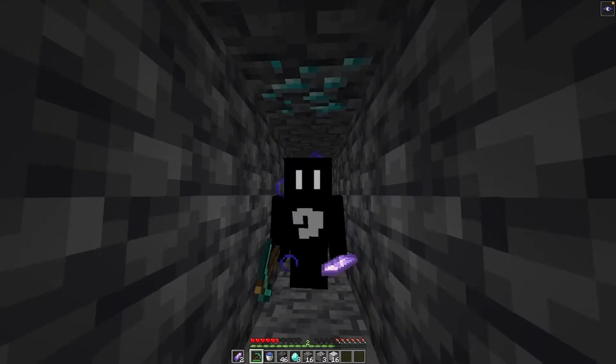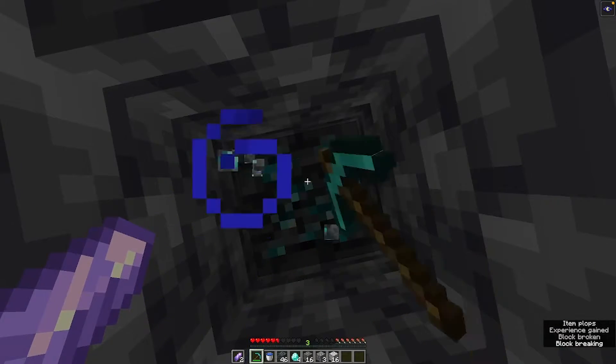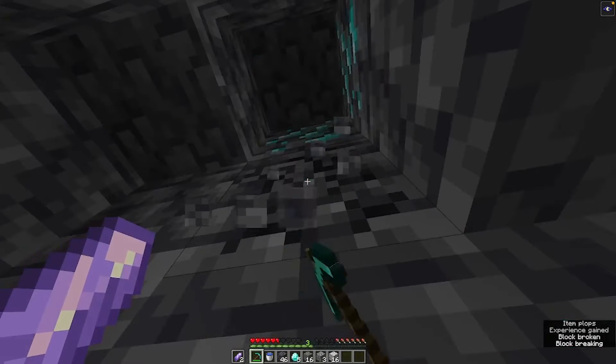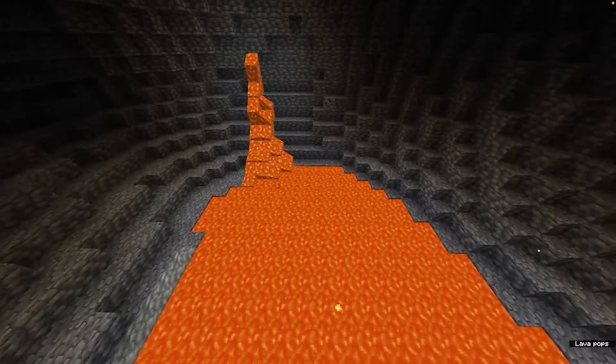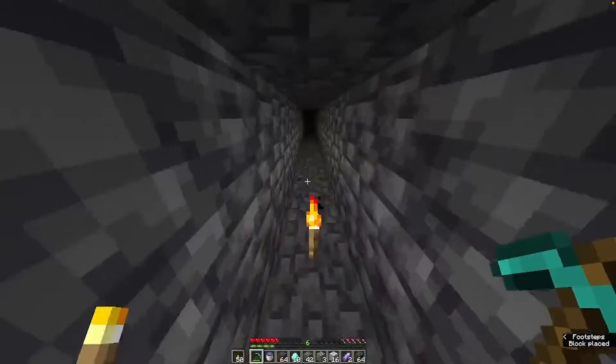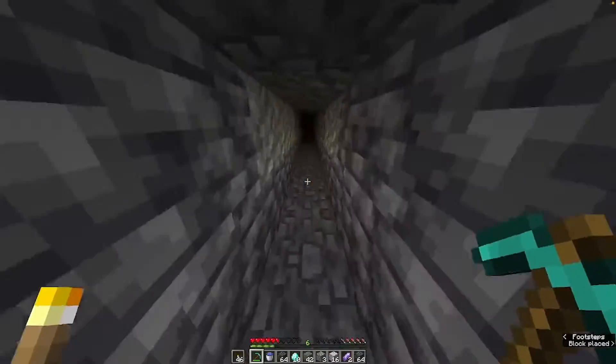In order to find more diamonds, you should use methods like strip mining in a straight line in all directions. Here are some extra tips: while mining, it's a good idea to carry around a water bucket, because pockets of lava are fairly common at these levels.